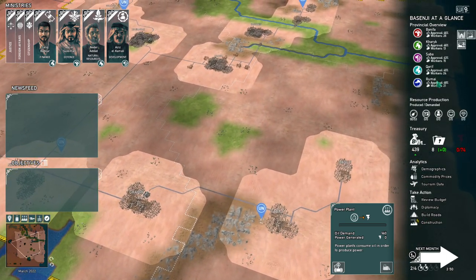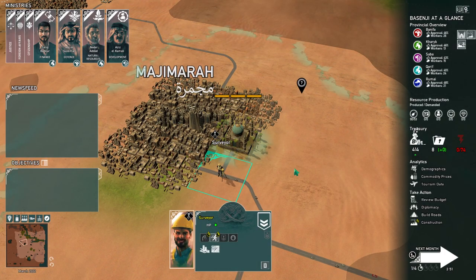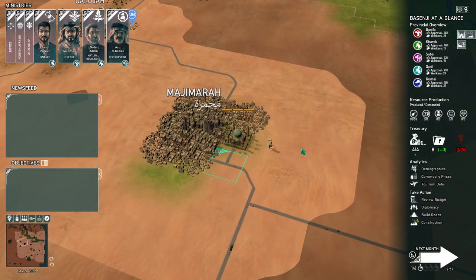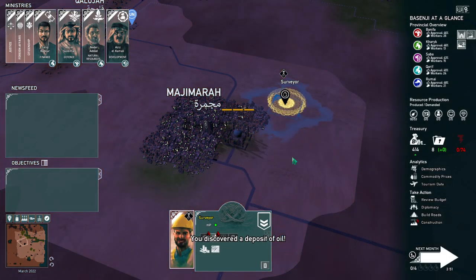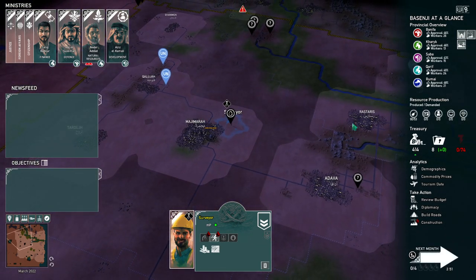In the capital Majumara, let's hire a resource surveyor to see if we can find some oil. He apparently found something — let's go check that out. He found oil! Excellent. We're out of turns though, so next turn we'll build an oil plant there and get that taken care of.